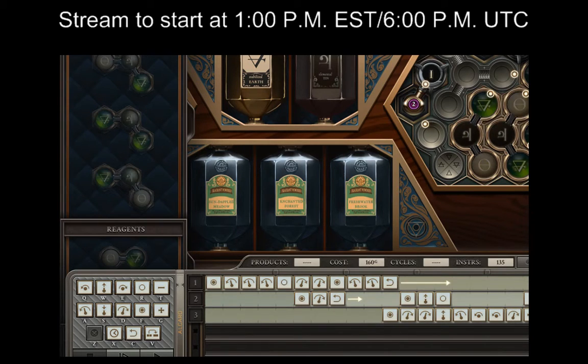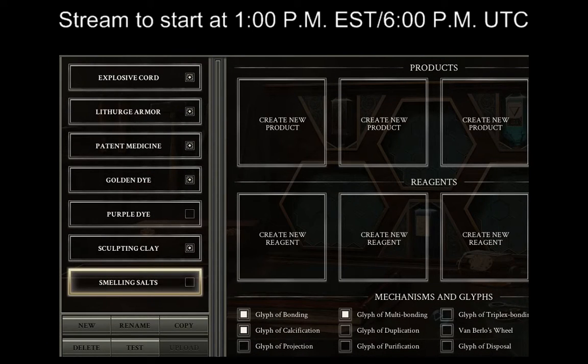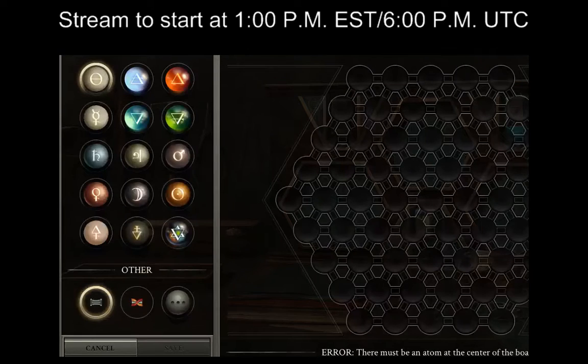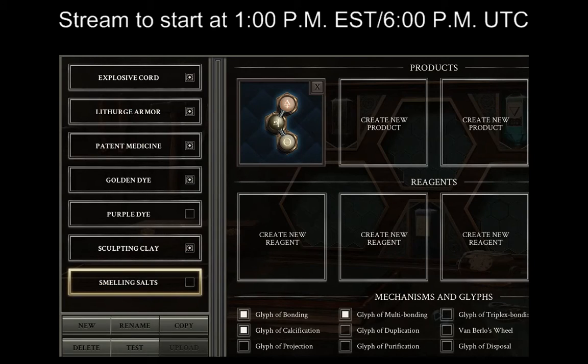These ones were combinations of tin, earth, and salt, which I guess makes some kind of powder. So if I want to make a powder that wakes people up, maybe do something with tin and vitae and salt. I think that would make sense — tin plus salt plus something else seems like a plausible solution for a smelling salt.